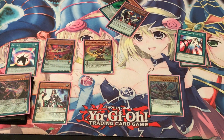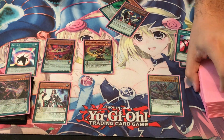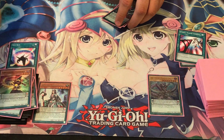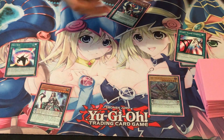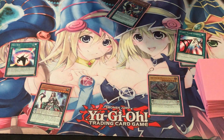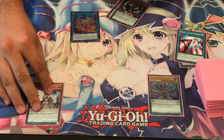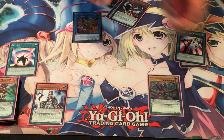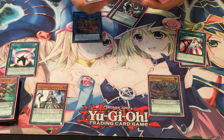Now we can go into our link summon plays. We're not going to use up our Pendulum Summon just yet — we still got time to do that. We link away both Abyss Actor Razor and TimeGazer Magician to make Heavy Metal Foes Electrumite. You summon out your Electrumite, and then use Electrumite's effect to add a Pendulum Monster from our main deck to the top of our extra deck.